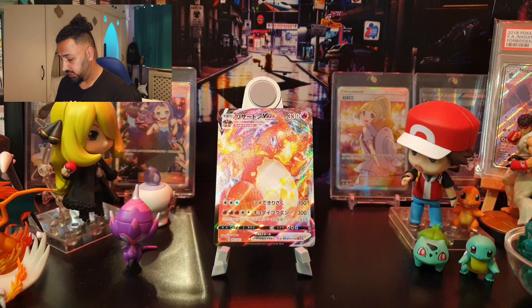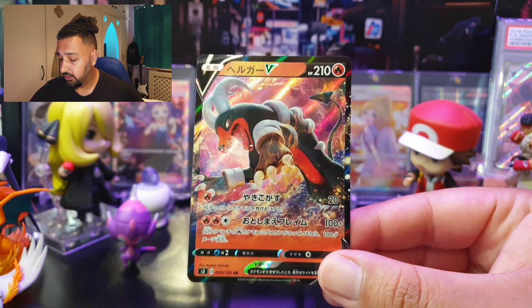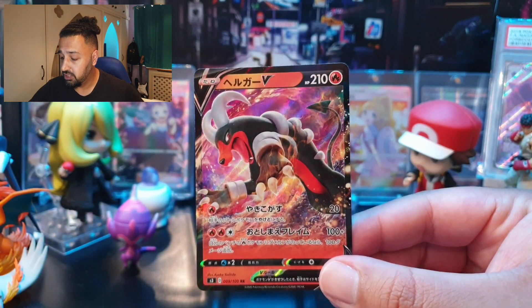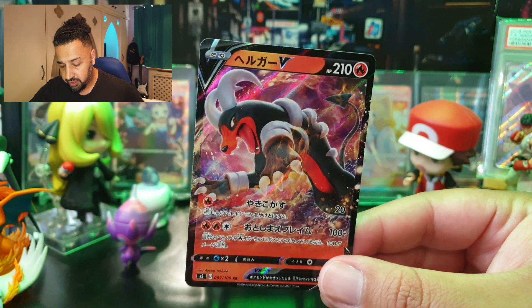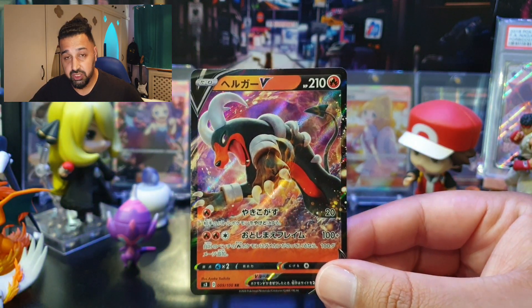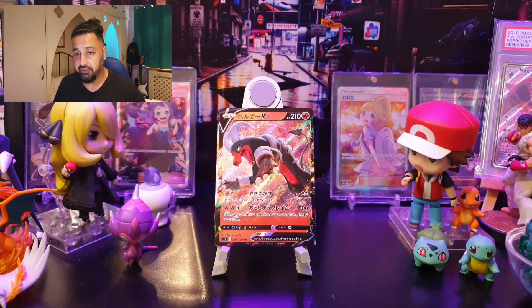Next is Houndoom V with a retreat cost of one, weak to Water, and 210 HP. Its first move, Searing Flame, does 20 damage and Burns your opponent's active Pokémon. The second move costs two Fire and one Colorless for 100-plus damage — it does 100 more damage if any of your benched Fire Pokémon have damage counters on them, so potentially 200 damage. In a Fire deck with Reshizard and a Temple dealing bench damage, this could trigger immediately.